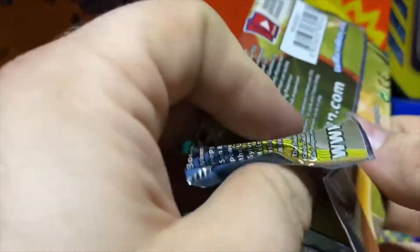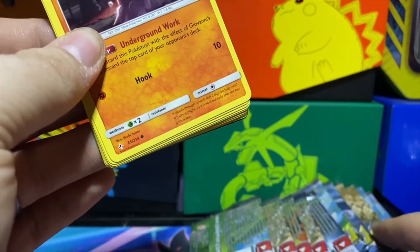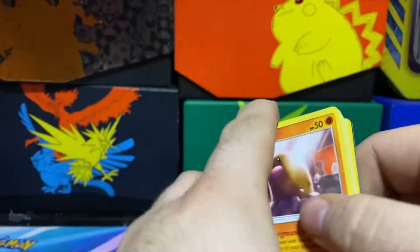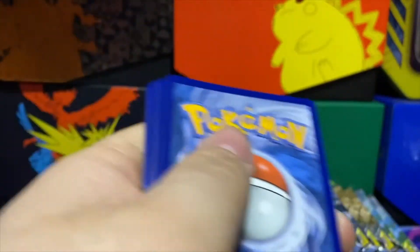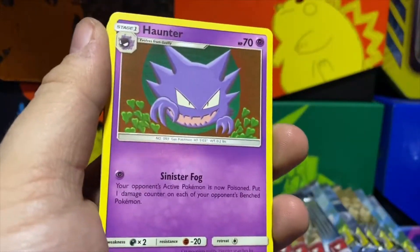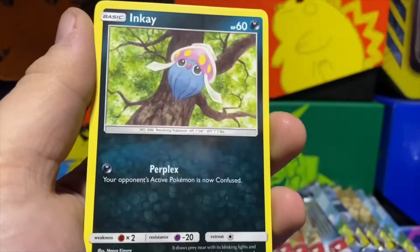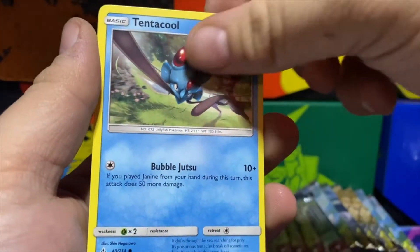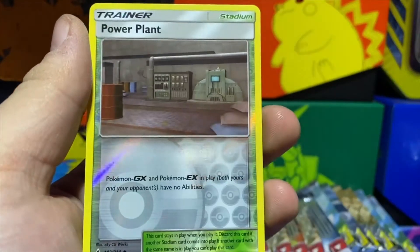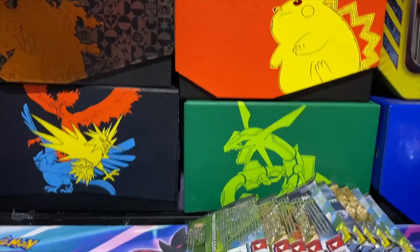We have twelve packs left to go — we're getting there, chipping away, having fun, pulling cards, adding to our collection. Beast Bringer, Diglett, Poliwag, Tentacool, Drowzee — reverse is a Power Plant and we got a Zoroark regular rare.